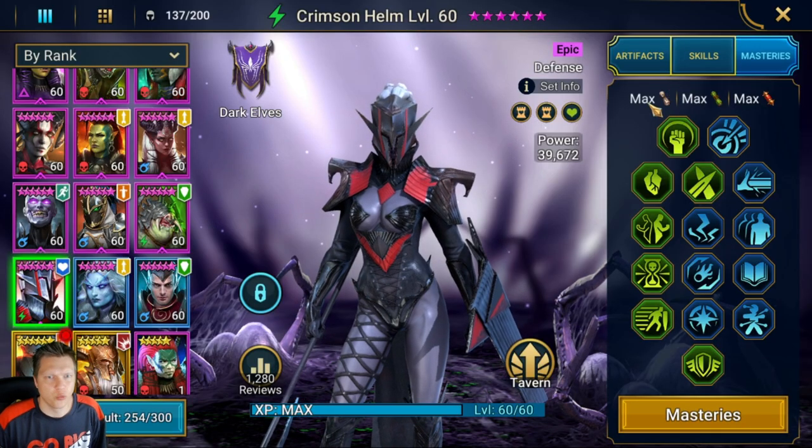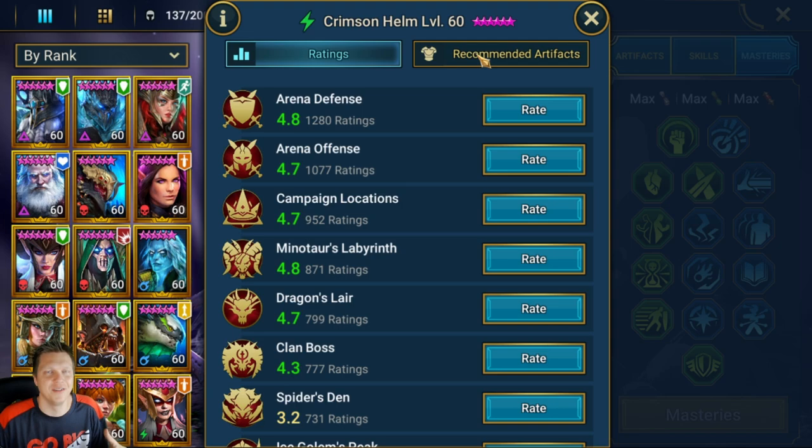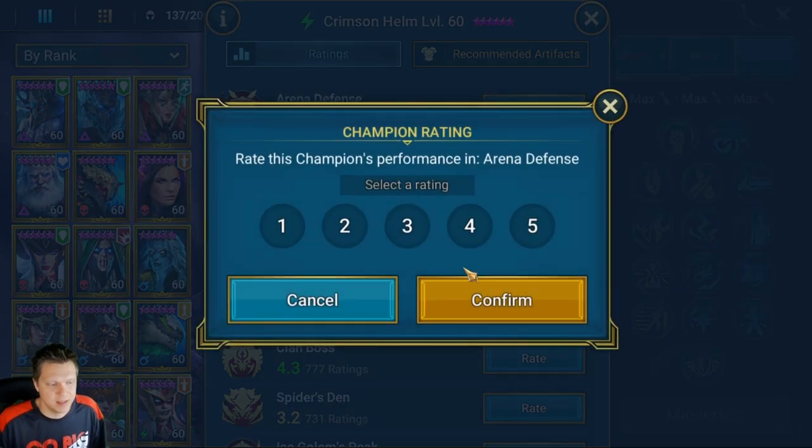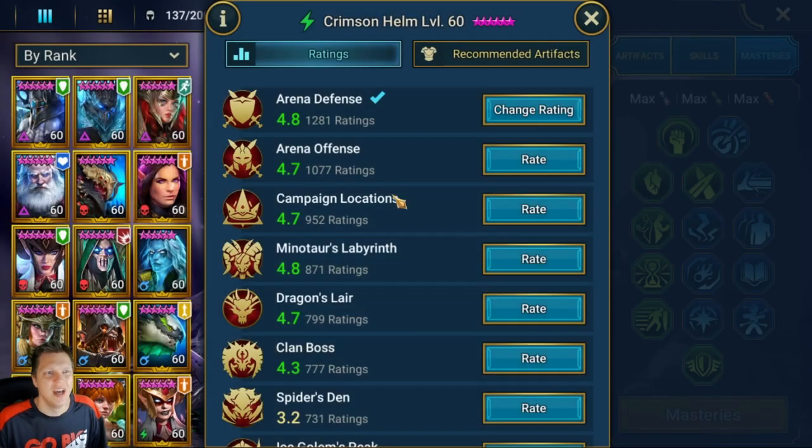Looking at the in-game recommendations, they're actually suggesting a Freeze set — which is interesting and not terrible. With the A2 cooldown reduced, she attacks four times and places Provokes, so Freeze on the attacker afterward has some synergy, especially for Faction Wars, dungeons, and Arena. For Arena, she's not super meta but decent — I'd give her a 4 on Defense and a 3 on Offense.